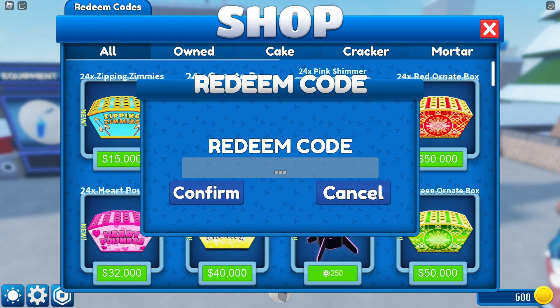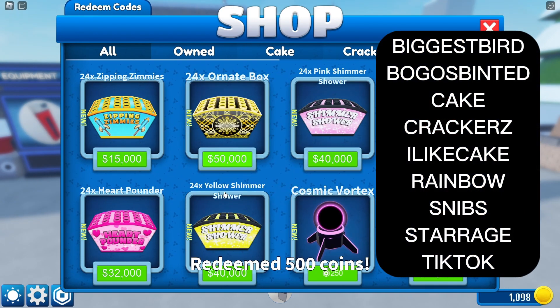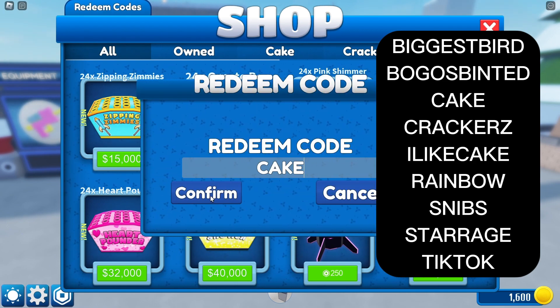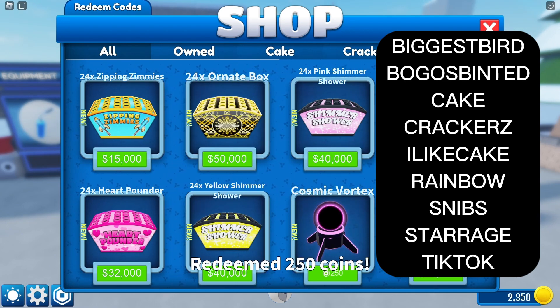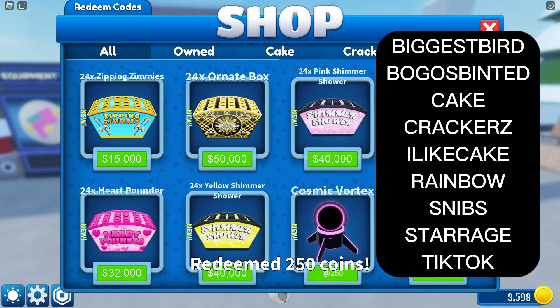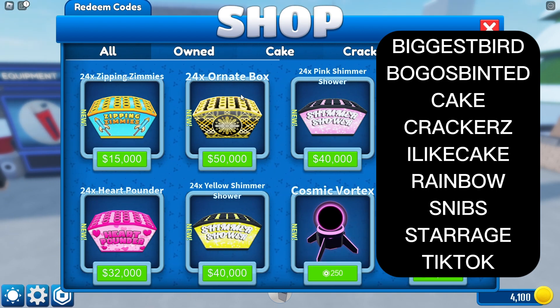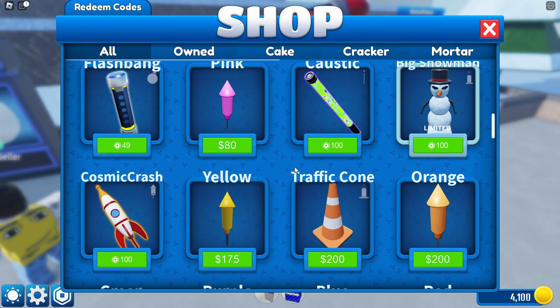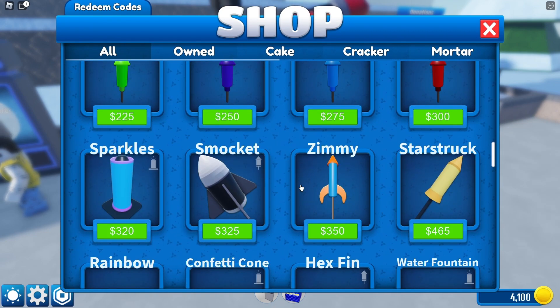Here is a list of 9 codes. When you're done redeeming the codes, buy some fireworks and light them up.